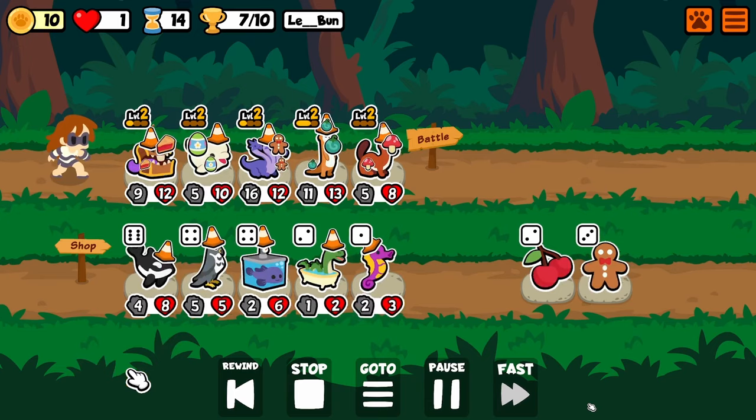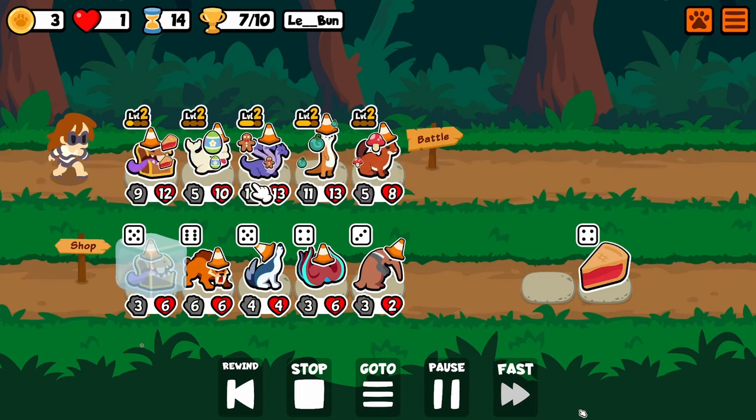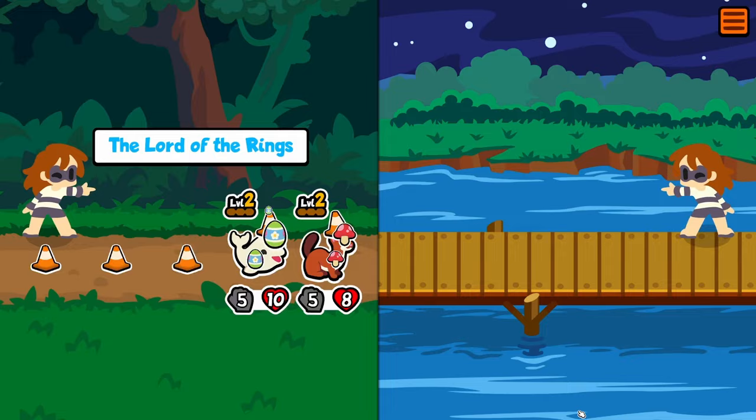I'll tell you what — I lost to a whole lot of Anubis with Lionfish while I was making this, so I don't mind a little bit of this. And now we're reordering. We're going to lose some serious summons with the Beluga, but this is pretty much the best we can do.